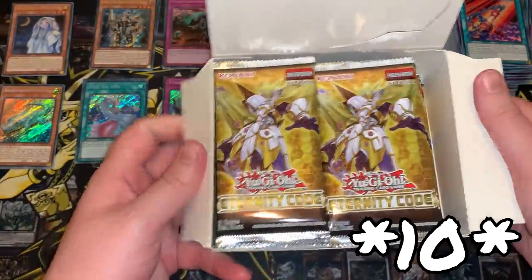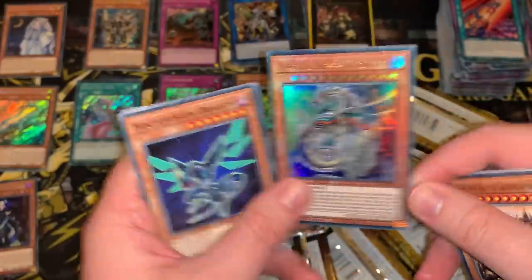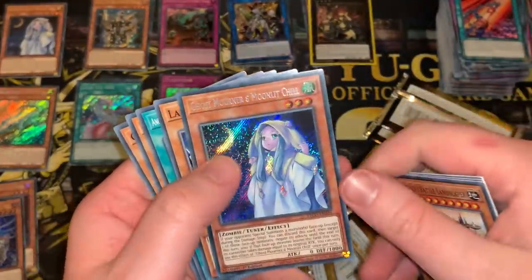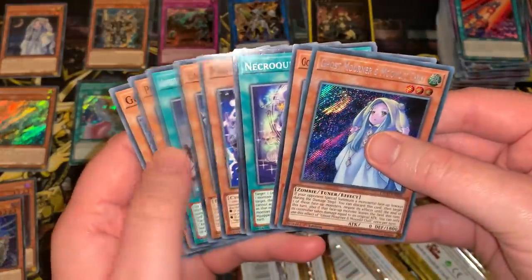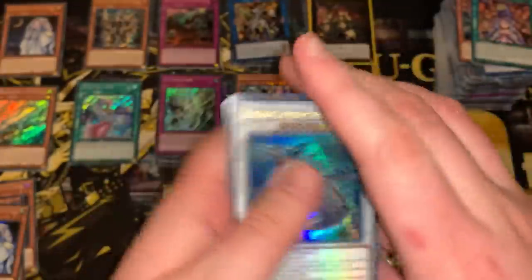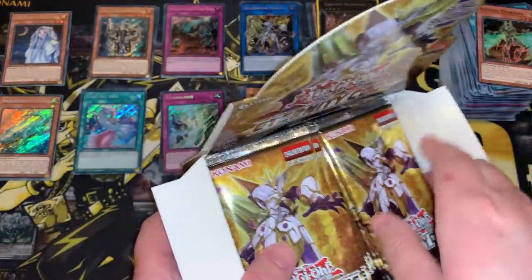Box number 10 starting off strong with a Chamber Dragon Maid Secret Rare, followed by Arch Nemesis Protos. Back-to-back-to-back — our fifth Ghost Mourner and Moonlit Chill. Something is up here. I would much rather these be Gursu, but I'm not complaining honestly. Ravenous Crocodragon Archethys — our third one of those. Arch Nemesis Eschatos and Deep Sea Prima Donna. Now for the second-to-last box.